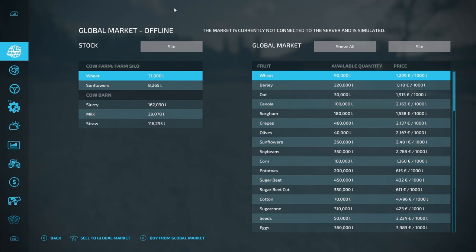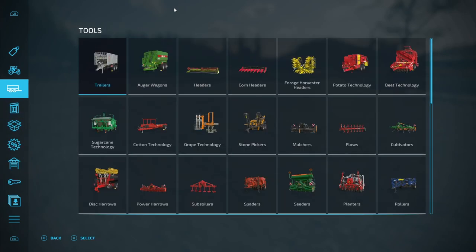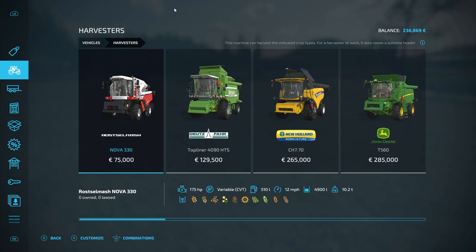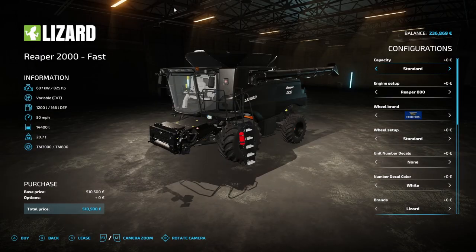Let's take a look at that. The harvesters - there we go. Get the Reaper 2000 Fast. Let's have a look at that - we're going to lease it. So the capacity we're going to go for... what's the capacity on that? That is 50,000 litres... 100,000. We'll go for 500,000 litres.